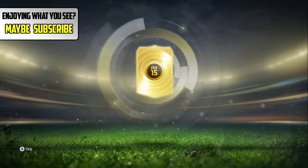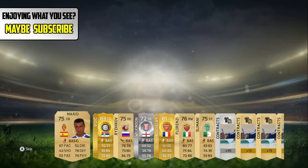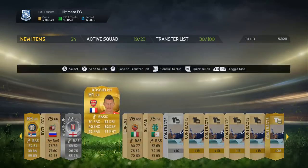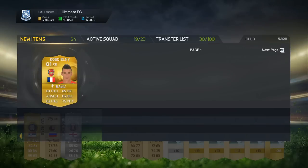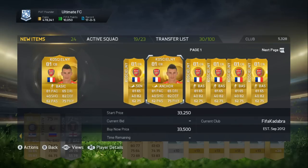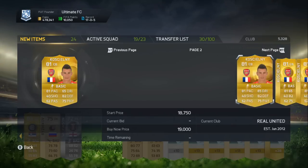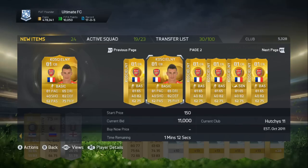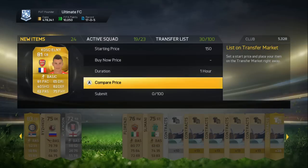Team of the week time — come on, team of the week. Vinic, 83, and on this game he goes for pretty much nothing. But Koscielny just here — come on, please go for a lot. What's he going for? I'm going to check one with a bid on it. Looks about 15k... actually 11k — that's not bad. Over 10k, I'll take that.